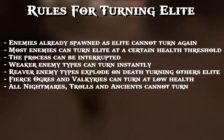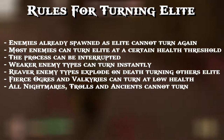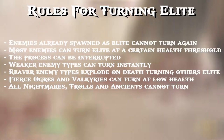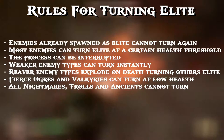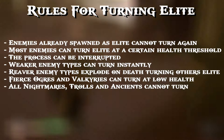Reaver enemy types — the guys that explode after you kill them — on death will turn all surrounding enemies elite, which can be quite scary. Next up, Fierce Ogres and Valkyries can turn elite at low health. On some of my failed Valkyrie runs on the channel, you can see the Valkyries actually turning — all of a sudden they'll have streaky purple eyes. That may not be exclusive to Give Me God of War; it might happen in Give Me a Challenge too.